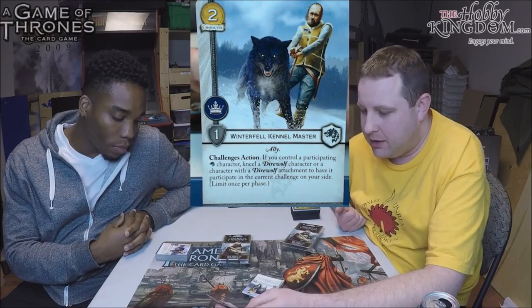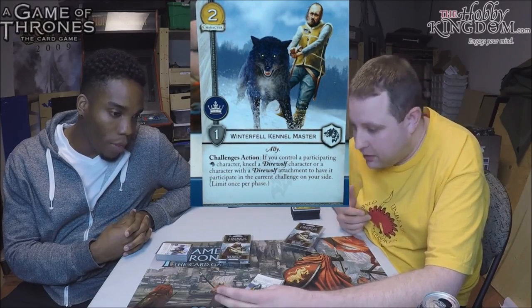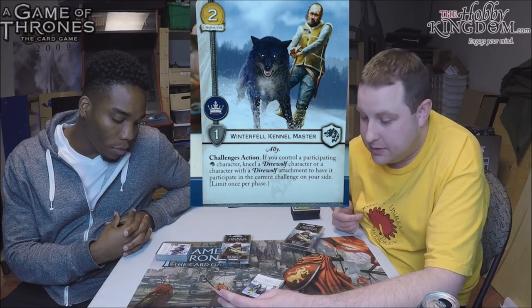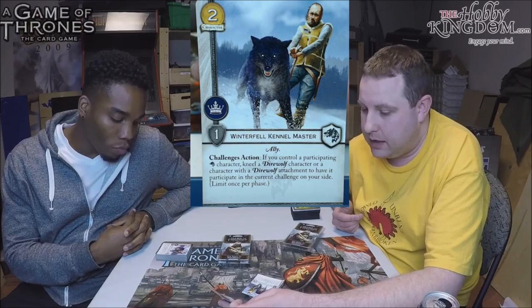The Winterfell Kennel Master costs two, he's a Stark character with a power icon and one strength. He's an Ally. Challenge action: if you control a participating Stark character, kneel a direwolf character or a character with a direwolf attachment to have it participate in the current challenge on your side. Limit once per phase.